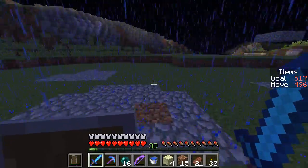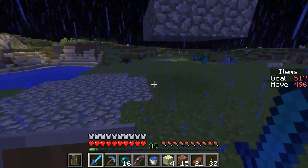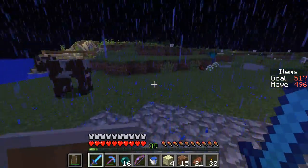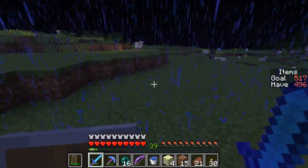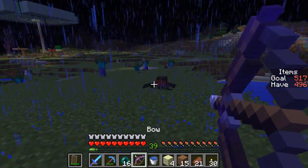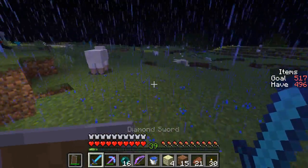There are only a dozen or so other easy items that I can just craft with materials that I have that are left at this point. I want to go ahead and knock them out. Since it is raining, there's always a tiny chance that we're going to get lucky and get a thunderstorm again, so I'm really kind of hoping for that. I'm not sure what I'm going to do with respect to the mob heads.